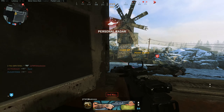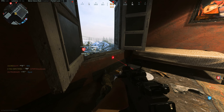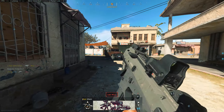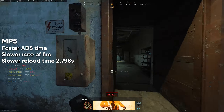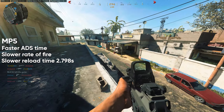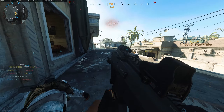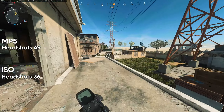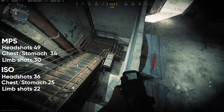I had a great time with the ISO in multiplayer, but it does lack a punch. If you compare this weapon with the MP5 — a weapon that we all know — you will see why. The MP5 has a faster ADS time, a slower rate of fire, and a slower reload time of 2.798 seconds versus 2.236 seconds for the ISO. However, it can deal more damage: 49 for headshots versus 36, 34 for torso shots versus 25, and 30 for limb shots versus 22.